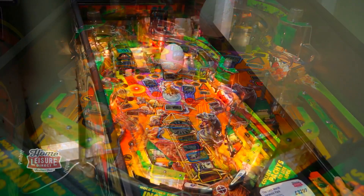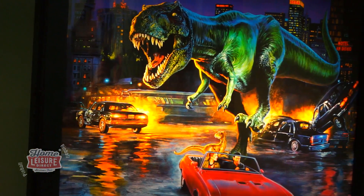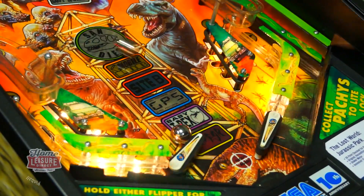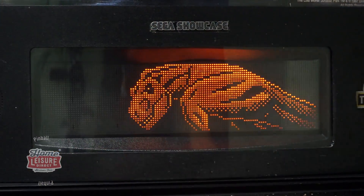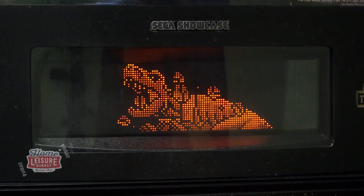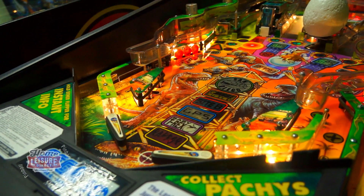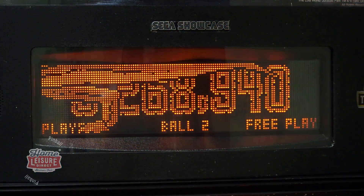Condition-wise, this Lost World has held up excellently, and it includes a unique curved backbox design, as well as an excellent condition cabinet and playfield. All the mechanics are in full working order, making the game a blast to play. The aim of Lost World is to complete various dinosaur-based modes before progressing to the final San Diego Wizard mode. You'll be hatching T-Rexes, exploring Site B, running from raptors and more on your quest for the high score.